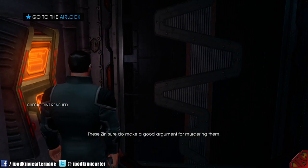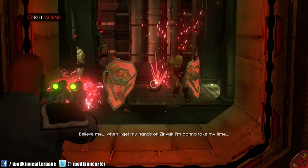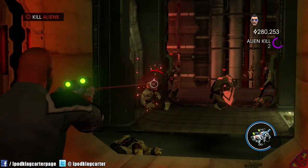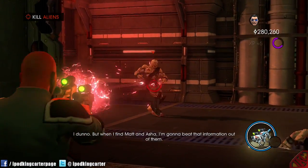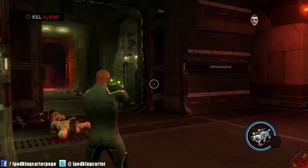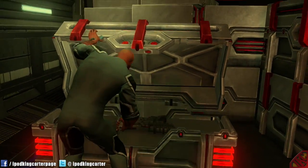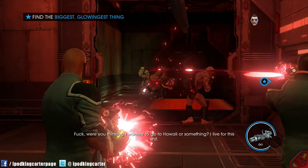These Zin sure do make a good argument for murdering. Believe me — when I get my hands on Zinyak I'm gonna take my time. Yo, where do you think the Zin had Kinsey? I don't know. When I find him, I'm gonna beat that information out of him. We got some alien guns over here. Welcome back, Hanzani. I live for this shit.